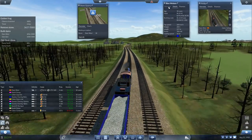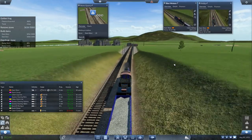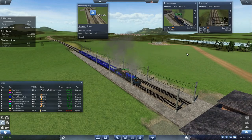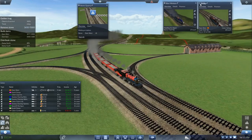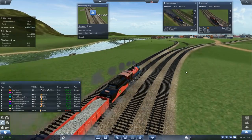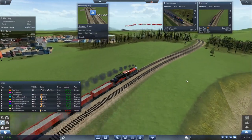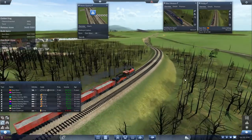How long is this train? 117 meters? Let's add a couple more cars. The stations are 160 meters long by default — you can make them longer or shorter. As long as your train fits in the station you're good to go, so might as well add a couple more cars.